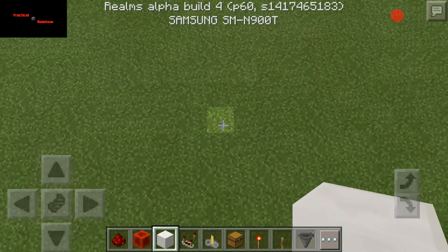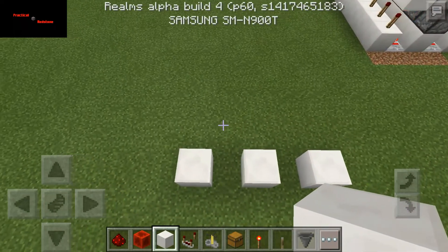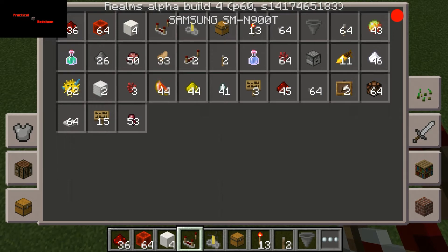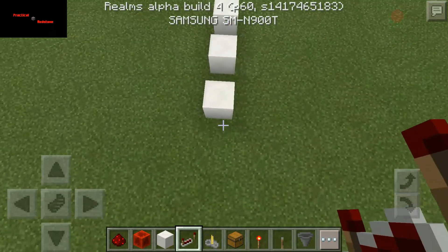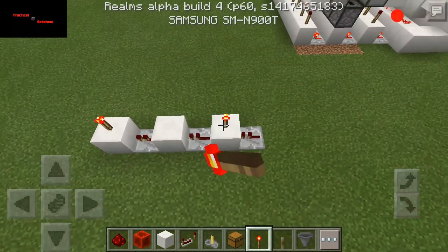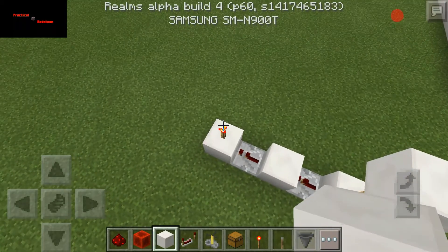Drop some stuff in here. You don't need a comparator, go ahead and replace that with a repeater — which was right in front of my face and I couldn't see it. Simple setup on this one too, there's nothing to this one. Then drop a block there, drop a block there.